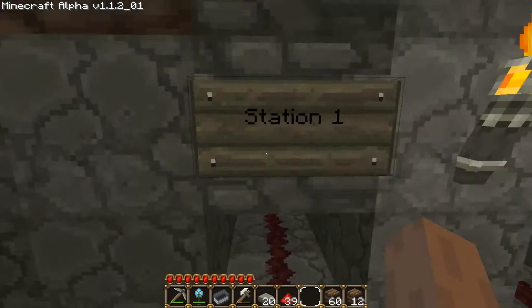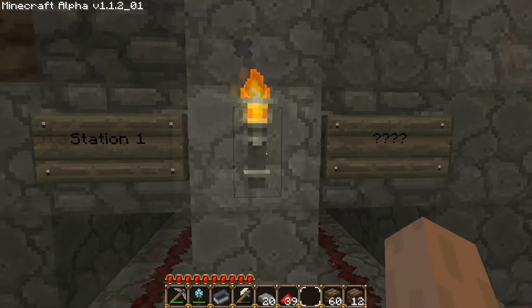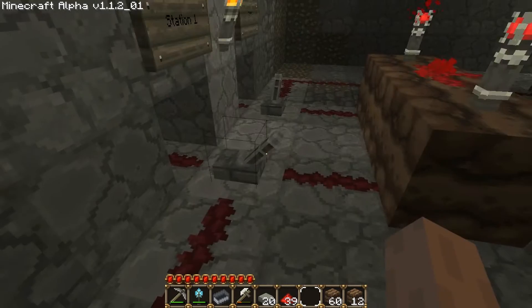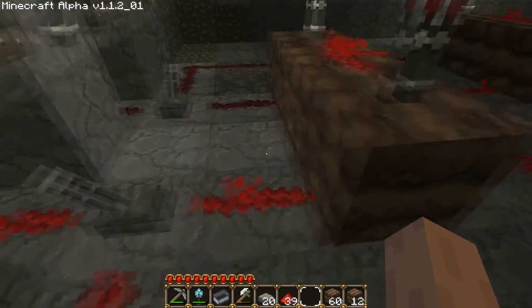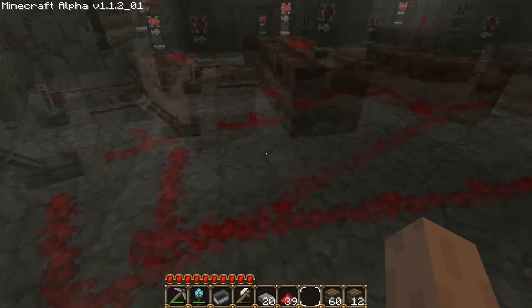I've set up switches to determine which place I want to go in my Minecraft station. So if I want to go to Station 1, I flip this switch and output comes from this switch to this block and to this other logic gate.